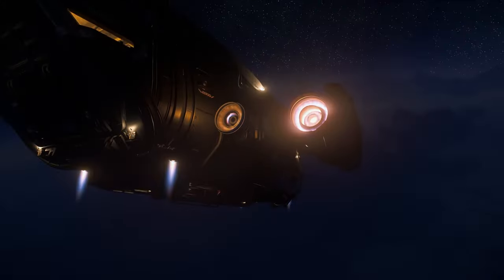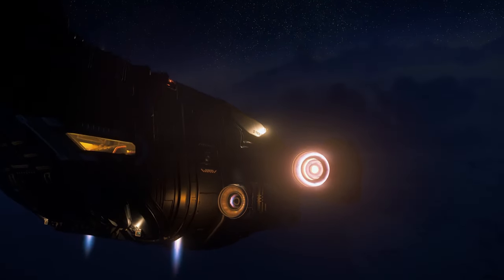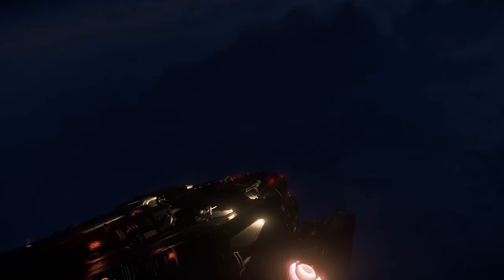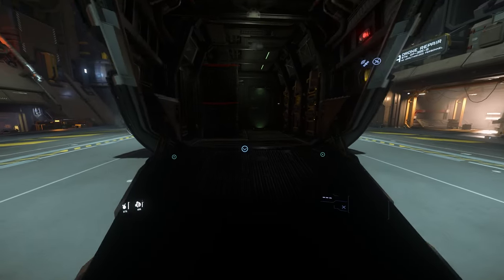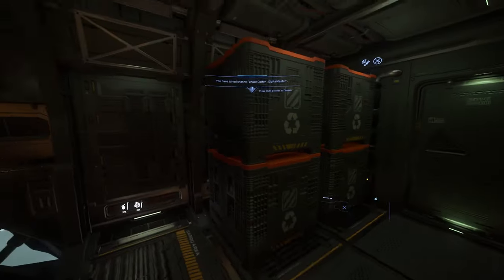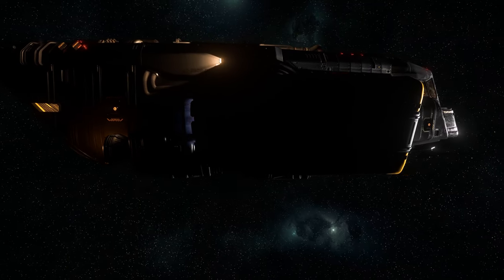Some starter ships are fairly nuanced and limited in what they allow you to achieve as a new player. While most starter ships give a taste of many professions available in Star Citizen, the Cutter is probably one of the best. You can run delivery missions, haul cargo, participate in player-driven exploration, do quest missions, entry-level bounty hunting, and travel long distances without refueling. The only thing you cannot do is mining in the current available gameplay loops.